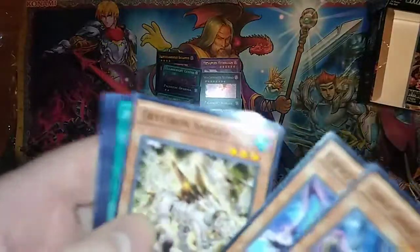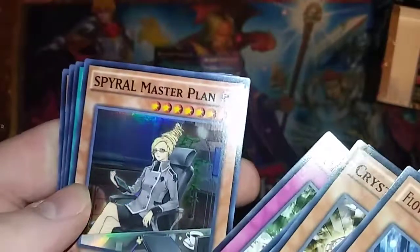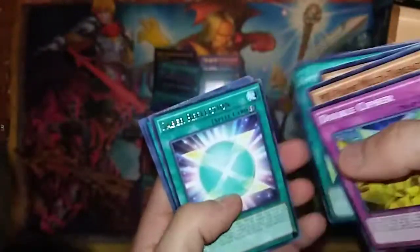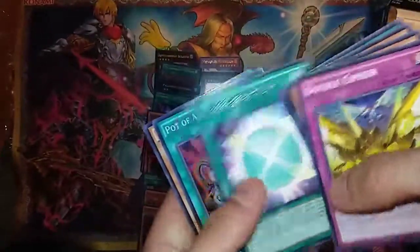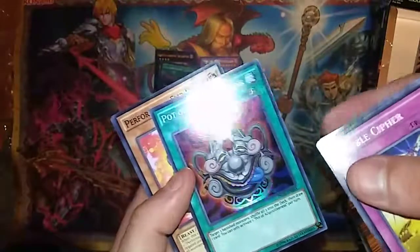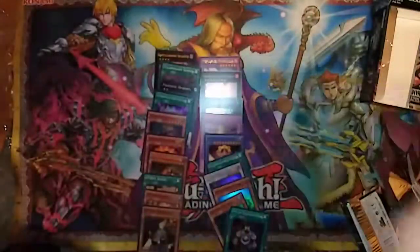We gotta see a secret rare, otherwise I'm gonna ask for my money back — that's how that works, alright? Spiral Master Plan. She looks like a new Pot card — very nice, looking freaky as all get out. Gonna have to deck that up. Takes three banished monsters and shuffles them into the deck to draw cards. Not so bad. Got a few decks that'd be great with that.